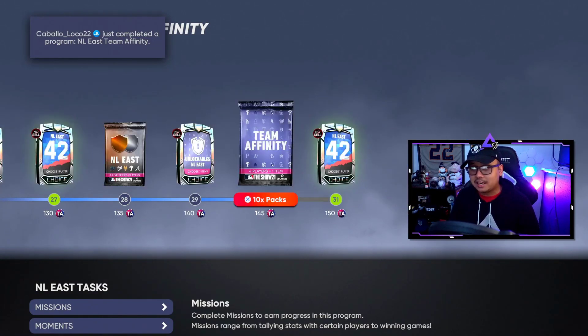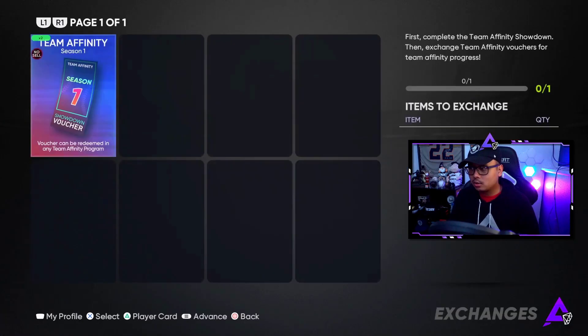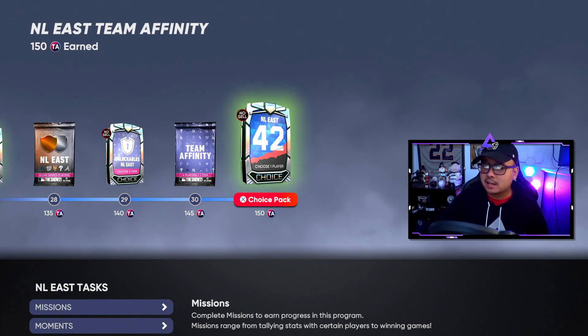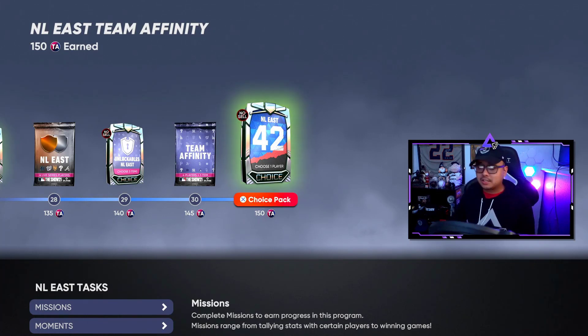We got more packs to open up later on maybe. So 10 more choice packs for us, the last 42 choice pack for those other players — and we got that one done. Awesome pack, go get it. Do your team affinities if you need some more boost, there you go — plus stubs and everything. Thank you SDS! If you enjoyed this video, make sure you leave a like down below, turn on those post notifications, and leave a sub on the channel. Thank you all so much for watching today, and as always I'll catch you in the next one.